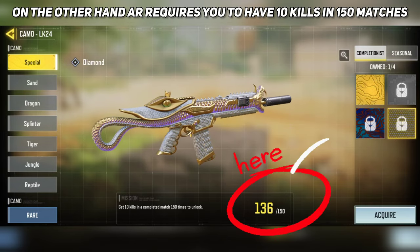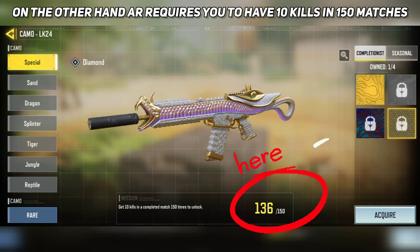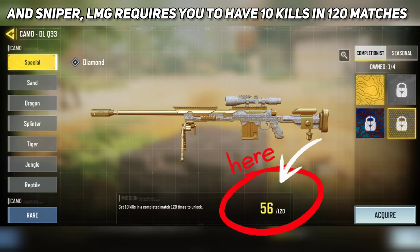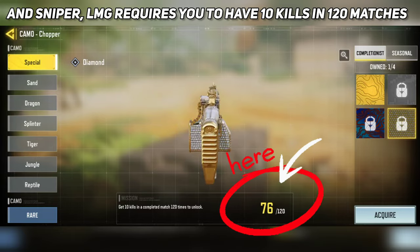On the other hand, AR requires you to have 10 kills in 150 matches, and Sniper and LMG require you to have 10 kills in 120 matches.